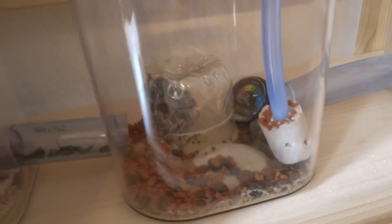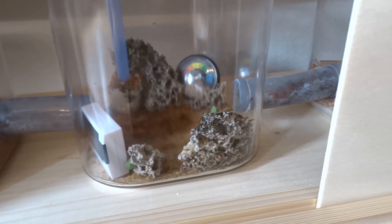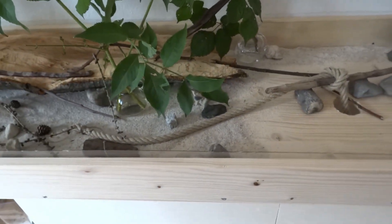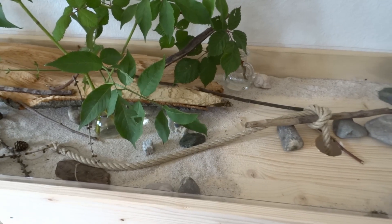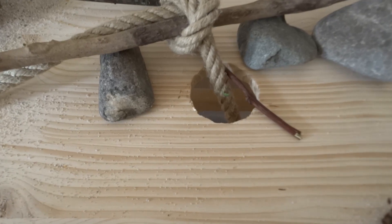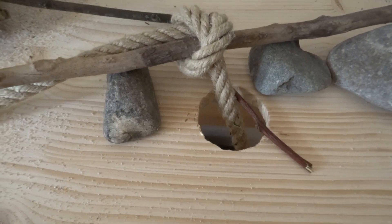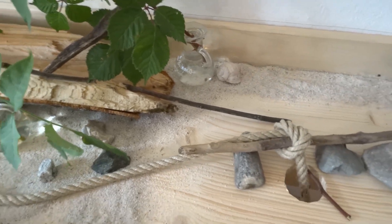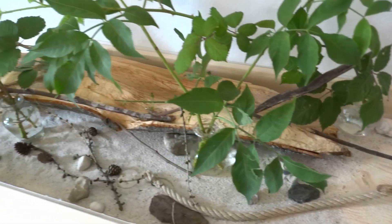They've cut a lot of leaves — as you can see there are a lot of leaves around and they're working all the time. What I noticed is that the workers are smaller than they used to be. It's probably because during the time when there was little fungus, they didn't have that many resources to feed the larvae. You can see there's quite a bit going on in the outworld.